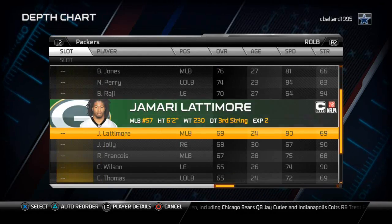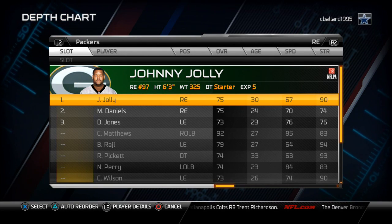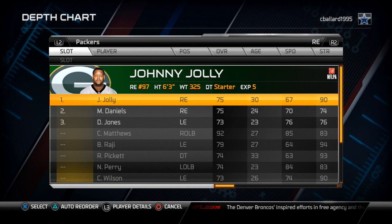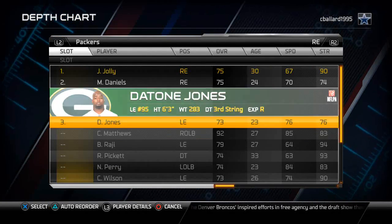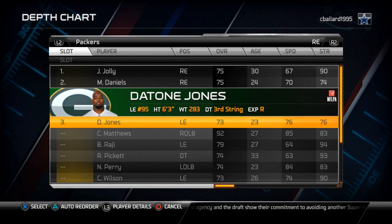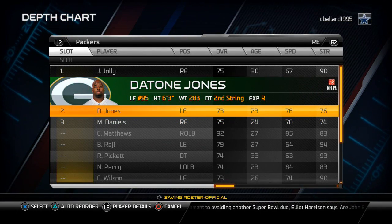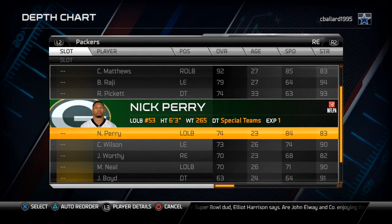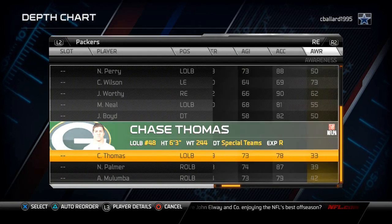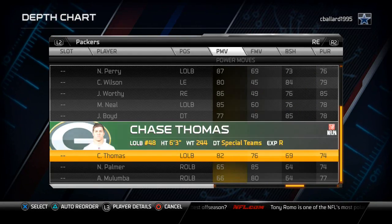The right end, which is the left side of the screen, is my strong side. I'm going to put my weakest guys on the strong side to give me the balance. When going through the ratings, the main things I look for are finesse moves, power moves, and block shed. If you can do any of those really well, you can play on my field.